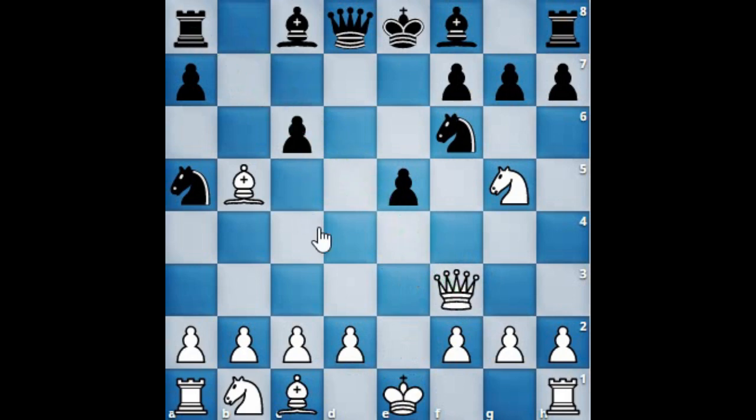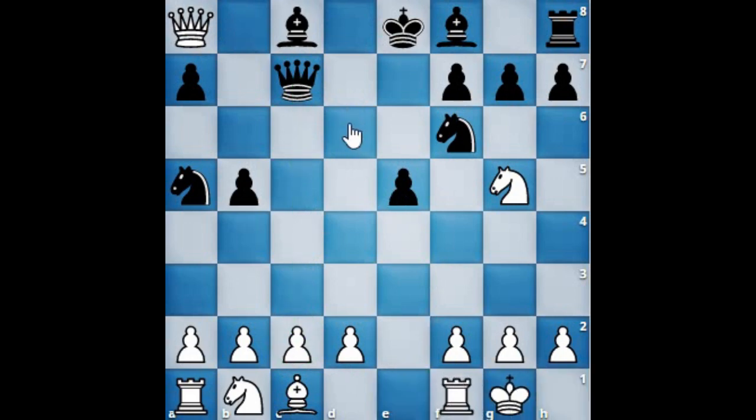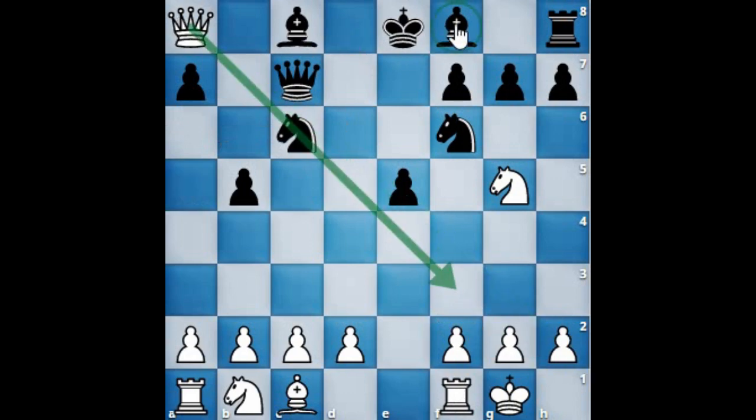But don't feel this opening is completely dominating for white — black can also play intelligently. Here, black sacrifices the rook by capturing the bishop at b5. Queen takes the rook at a8, and now black's queen can come into the attack at c7, attacking the pawn at c2. If white is not careful and tries to defend the pawn or castle, then white's c6 will close the escape route for the queen, and after moves like bishop e7, castle, and bishop b7, white will lose the queen.